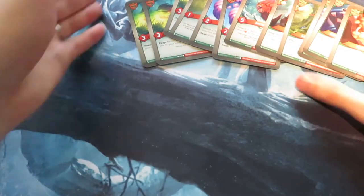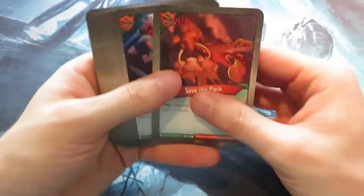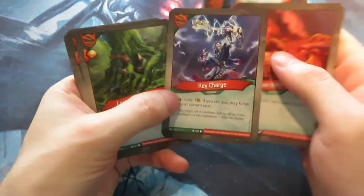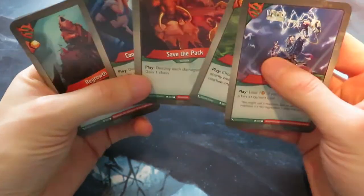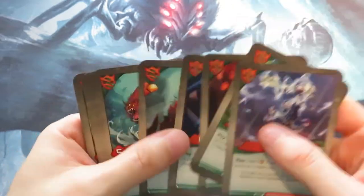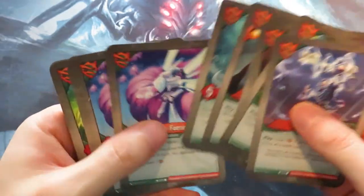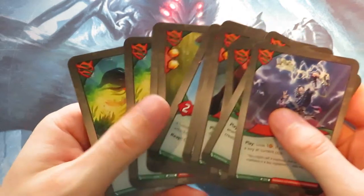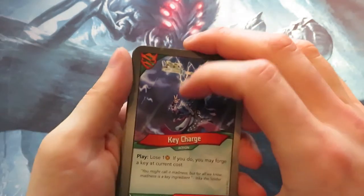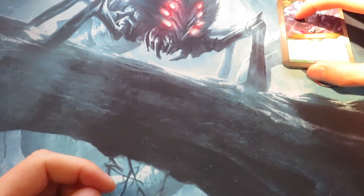That was everything for Untamed. To recap: some action cards, a really important Key Charge, Lost in the Woods, Cooperative Hunting and Save the Pack working together, and seven creatures — among which three Witch of the Eye. That's quite nice.